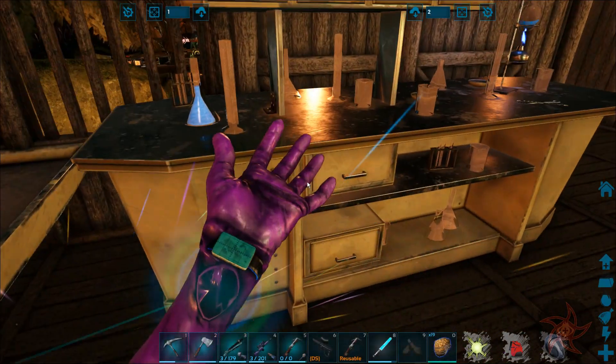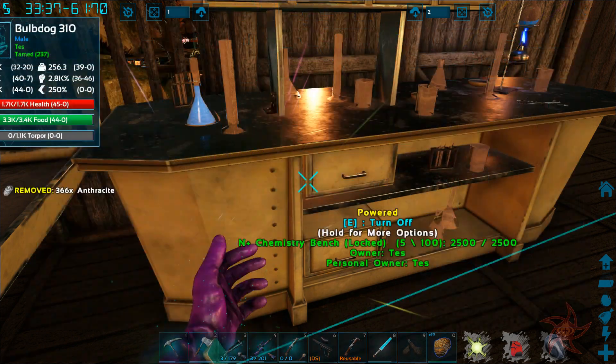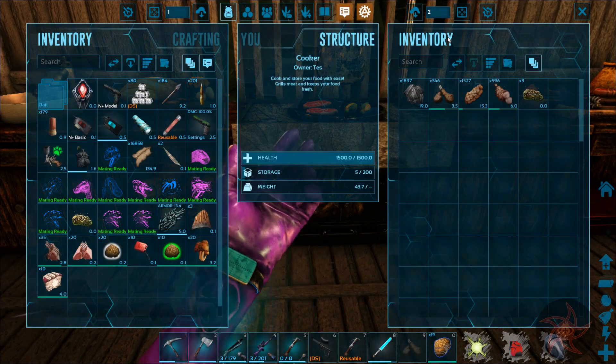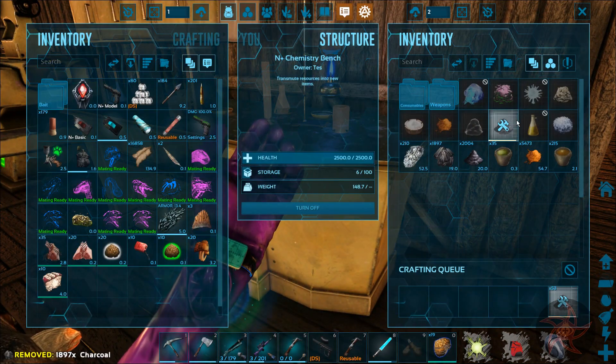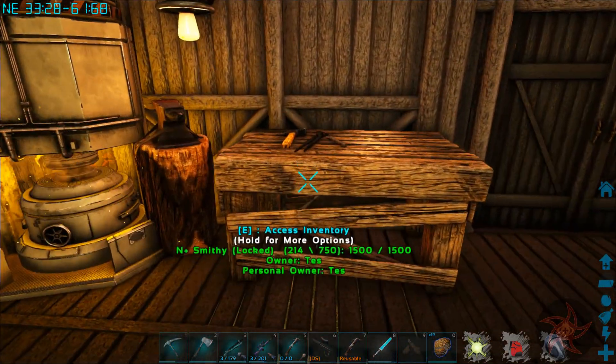Let's go ahead and drop off the Anthracite here, get some Charcoal made up. Are you out again? Yeah you are. There we go, that'll be another good amount of gunpowder.